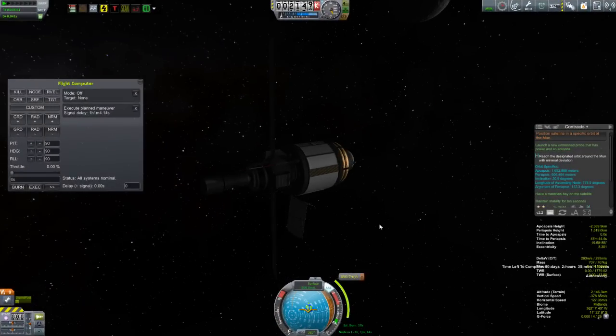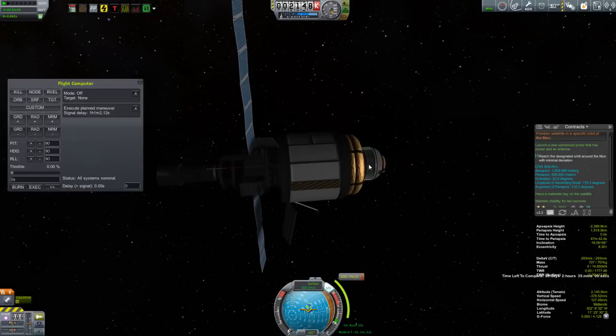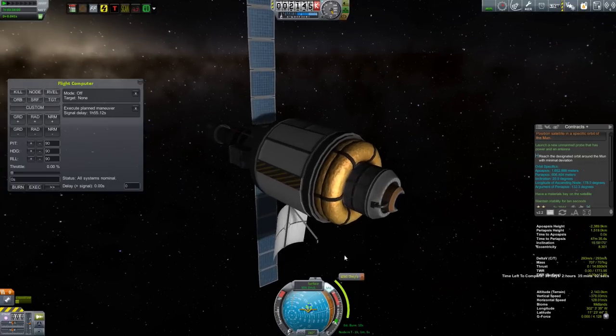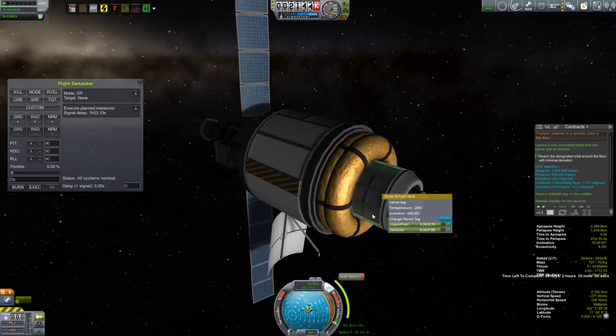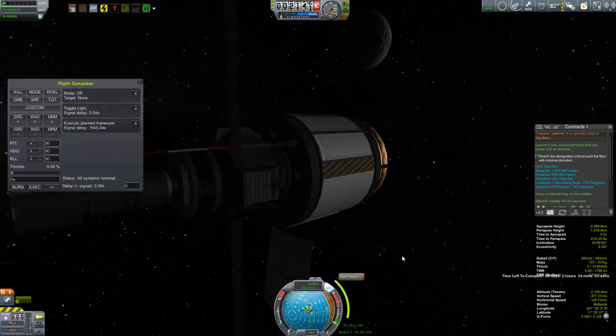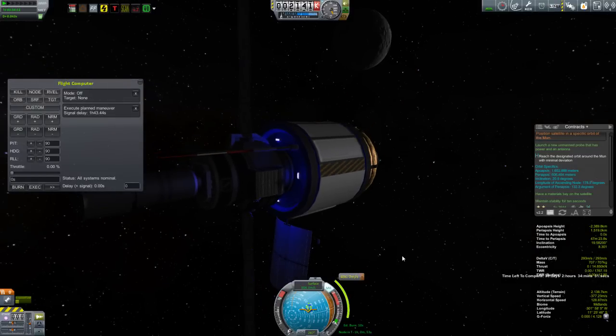Taking a look at Junk Sat-7 — it's got a materials bay because the contract asked for it, deployable solar panels, and small 0.625 meter probe-sized fuel cans. My tech is moving up the right direction on the tech tree. It's just too bad I messed this one up.